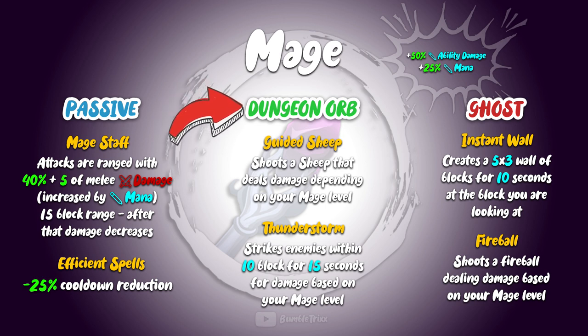The dungeon orb of the mage, with its ability guided sheep, will just shoot a sheep in the direction you're looking, and it basically acts as a replica or copy of the explosive arrow from the archer class, but instead of dealing normal damage, the explosion created on impact with the sheep now scales off of your mage's level.